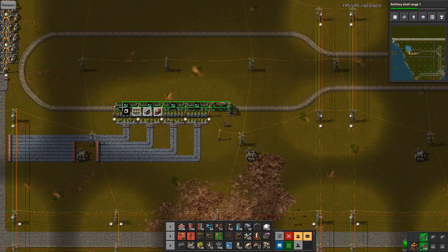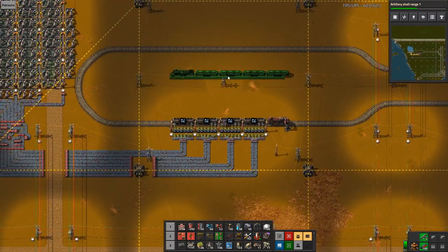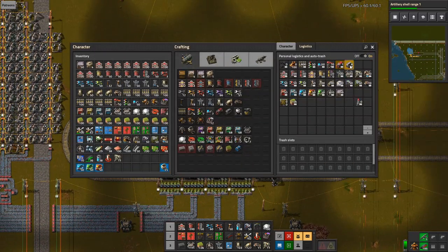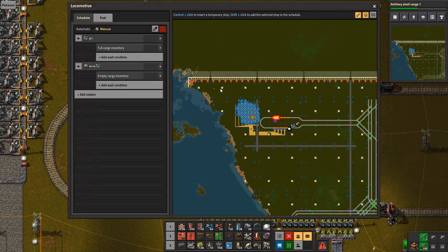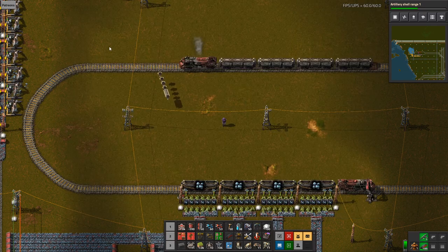I want one more of these. I'll shift to open this and build it on the top side here. That should be good. I only want one of those and four of those — then it doesn't take as much space. Let's get some lousy fuel.